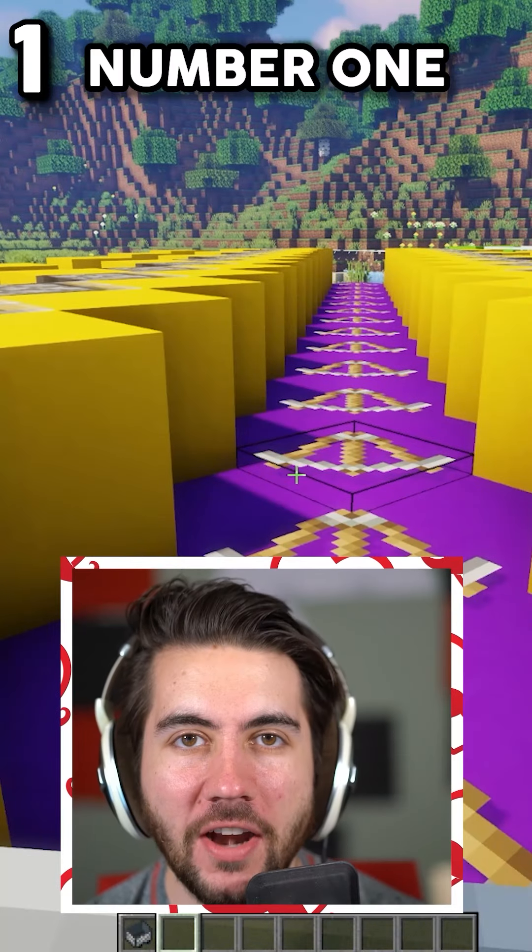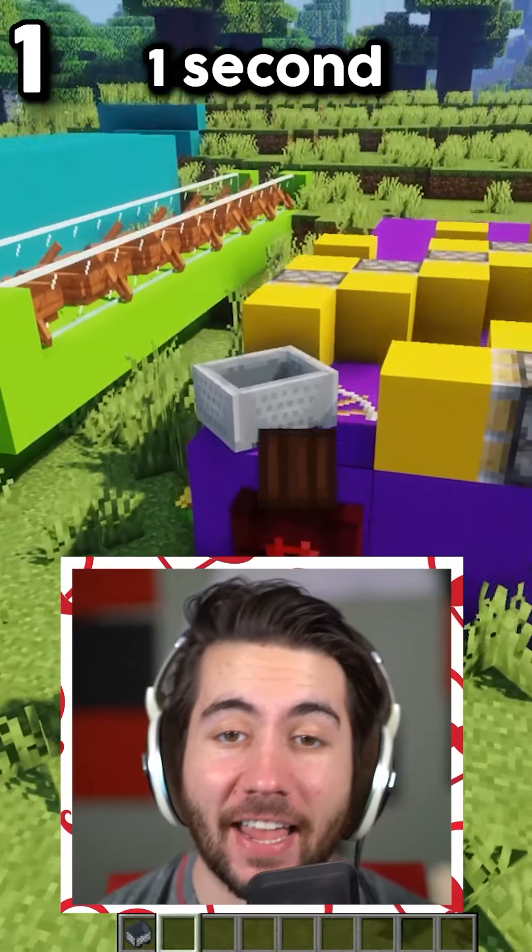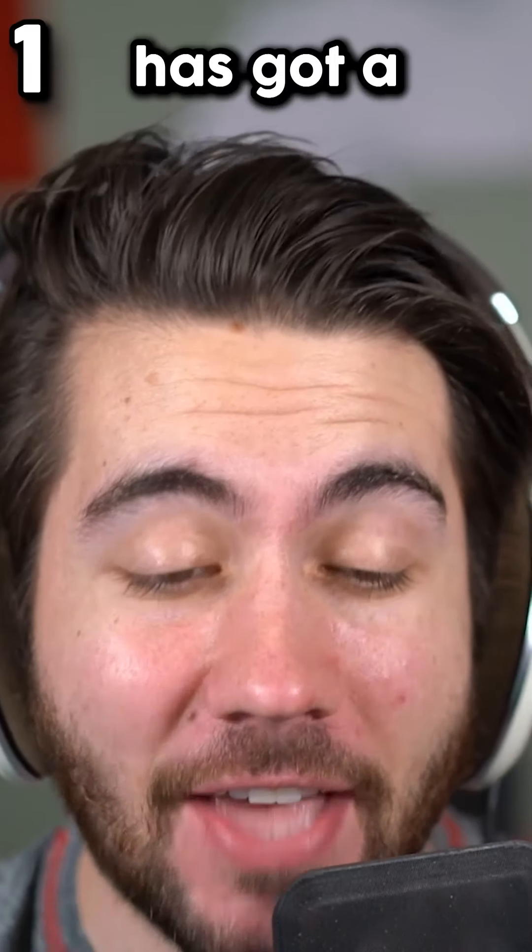What's the fastest way to travel in Minecraft? Number one, the piston bolt. Pretty freaking fast — about one second to travel an entire chunk of distance right there. That one has got a nice speed.